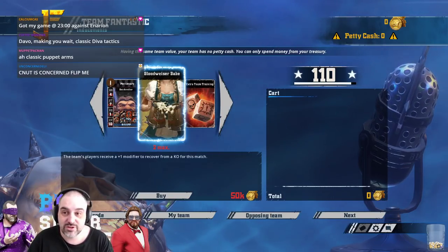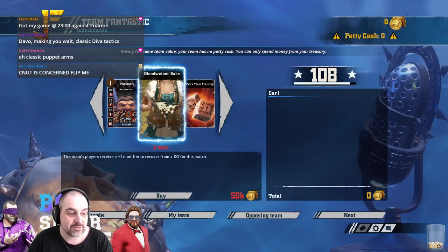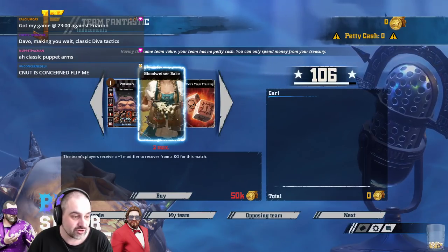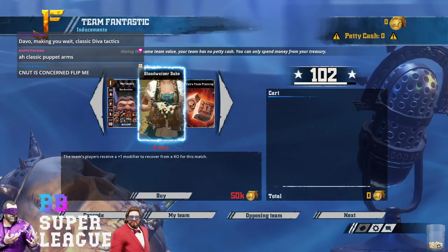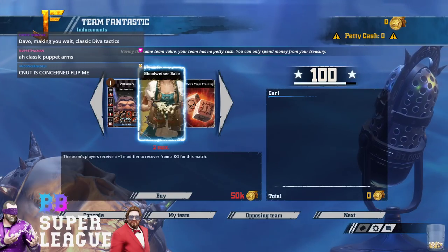Hello everybody, I'm just doing the Blood Bowl Super League intro because I'm going to try hard, so I shall get rid of myself. In the booth we've got Purple Chest and Skurumet to take over.